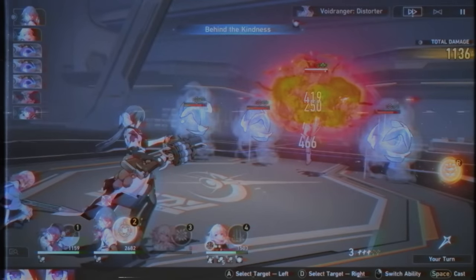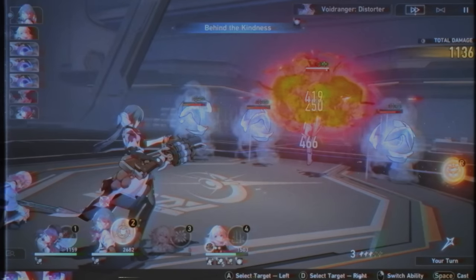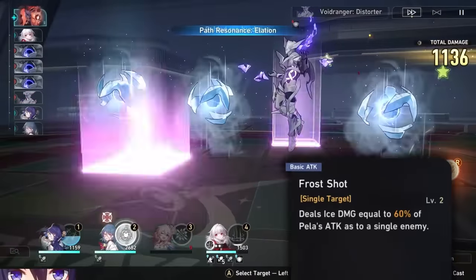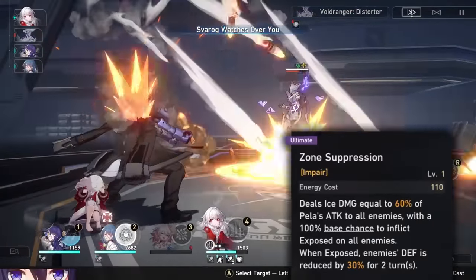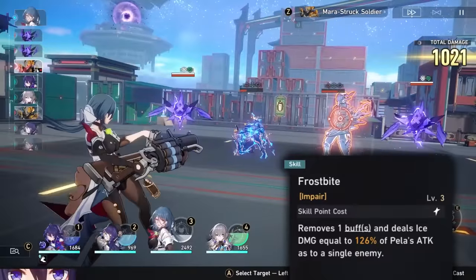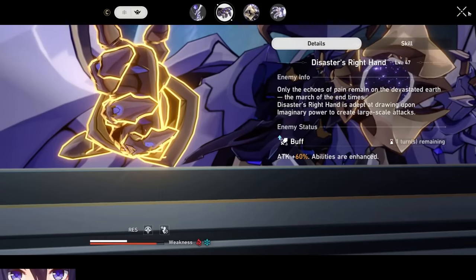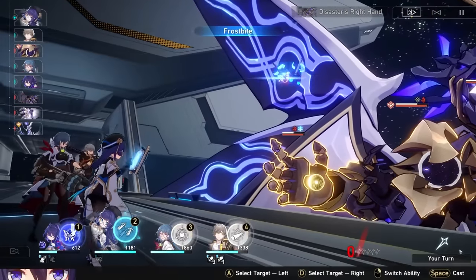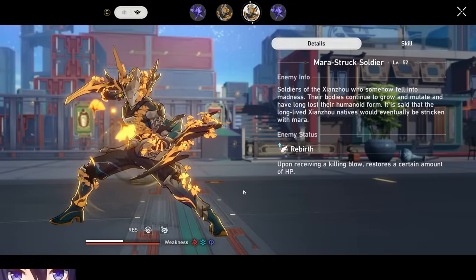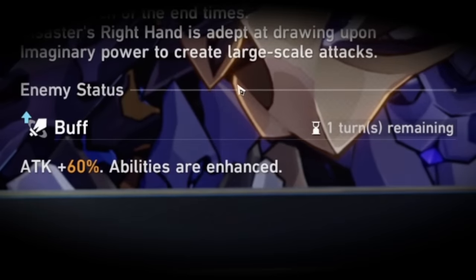Quick note from Brax's editor: Pela shreds all enemy defenses, not just single target. Her basic attack is pretty mid, but her ultimate shreds defense, which is pretty broken and doesn't cost a lot to use. Her skill is kind of low-key overpowered because it can just remove a buff from an enemy. Early on in the game you might not need it, but later in the game there are bosses that buff their own damage or have effects to revive themselves, and you can just remove it — poof, it's just gone.